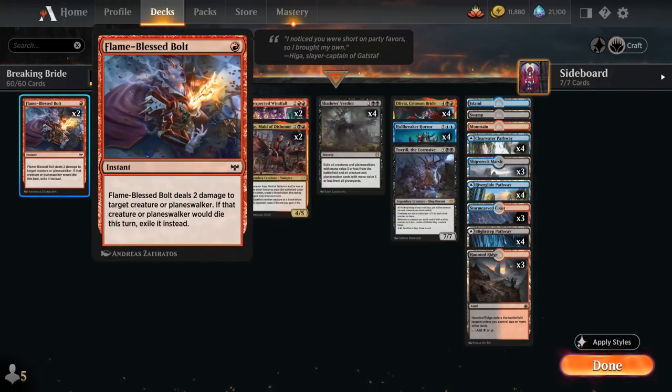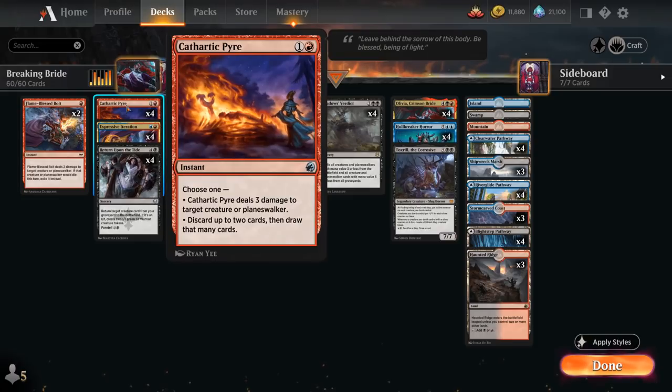At 1 mana we have Flameblast Bolt, the new Magma Spray that can also target planeswalkers, dealing 2 damage and exiling the target. At 2 mana we have the full playset of Cathartic Pyre, which can be used as removal dealing 3 to a creature or planeswalker, or as a discard outlet by discarding up to 2 cards and drawing that many — potentially discarding 2 creatures at once.